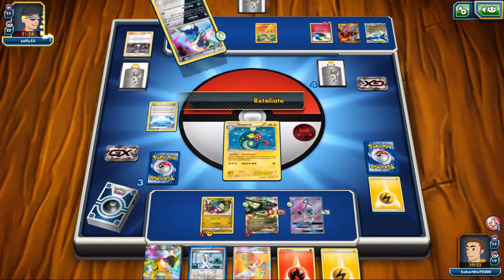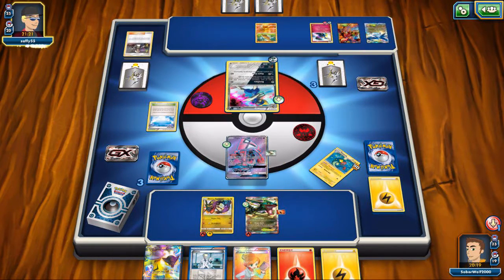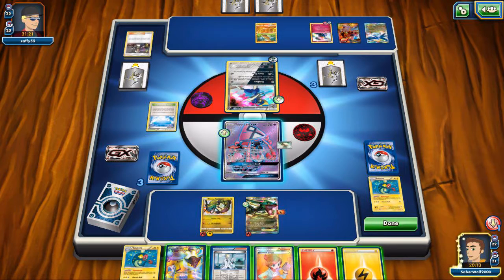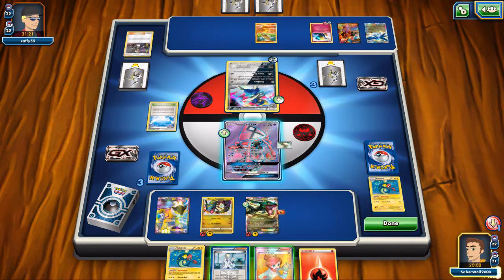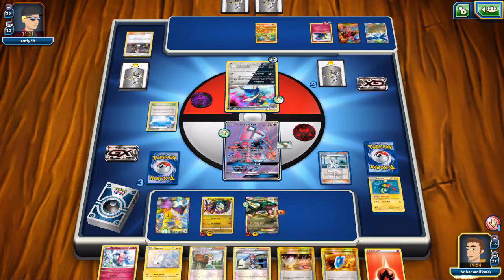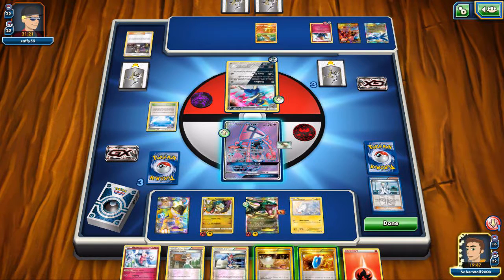He makes a really smart play here — targeting down my Electric, realizing that I need that to perform any type of attack. Uses Revenge. So that guy is in the active position now though and he won't be doing much. It really sucks. But he made a really clever move — it could be valuable.